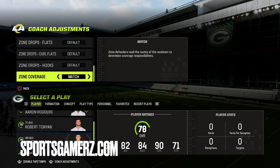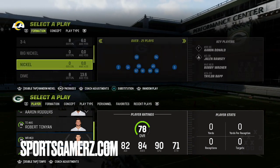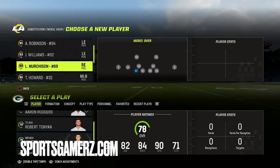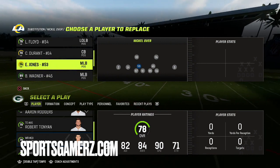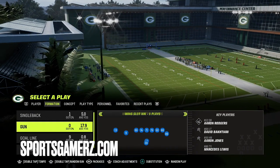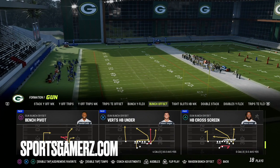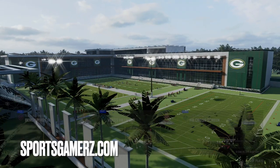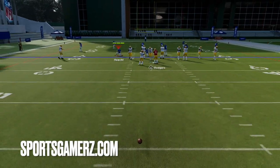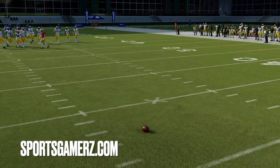Make sure to go to coaching adjustments, turn your zone coverage adjustment to match, and also set your auto flip to on. In nickel over formation, the biggest importance is to have fast edge linebackers — you can sub in your safeties. We're actually going to be using the safety from cover four quarters. I want to look at this against a few different offensive formations, including gun bunch offset, which was recently used to win the latest MCS tournament by Henry.